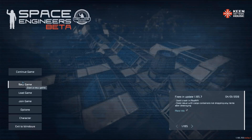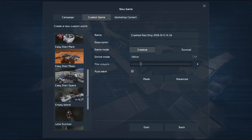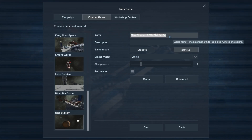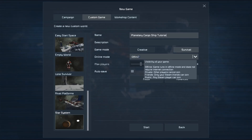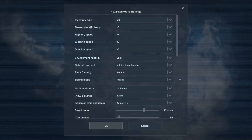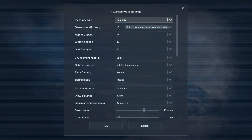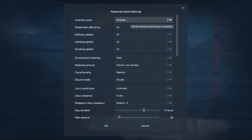The first thing we need to do is head to New Game, go to Custom Game, and we're going to do an AOR star system. We're going to call this 'co-planetary cargo ship tutorial'. We want it set to survival and set to offline, because our mod that we initially create is going to be an offline mod and we need to test it before we share it to the workshop. We then want to hit Advanced, set our inventory size to realistic — it needs to be realistic because we're going to be using this world to create our cargo ship, and if it's set to any higher inventory size then your cargo ship might not function as you expect when it loads up in a realistic world. This is the way to make sure that your cargo ship will work with everyone's game.